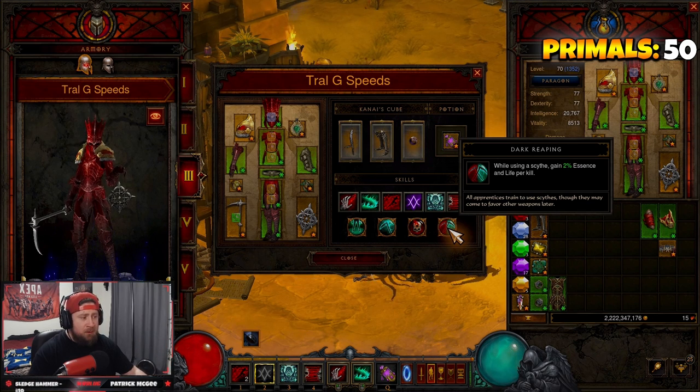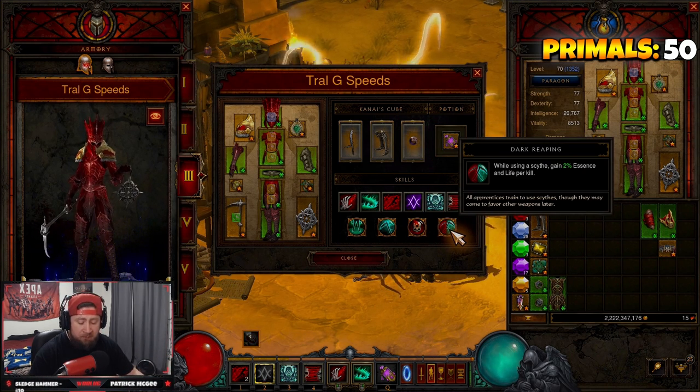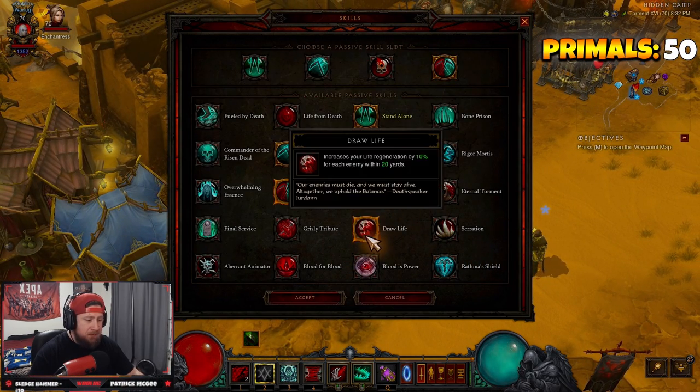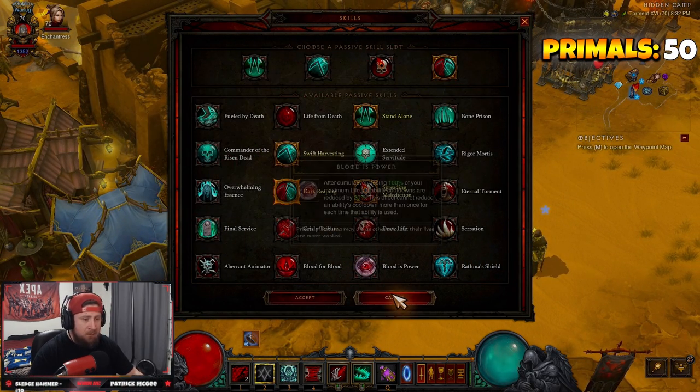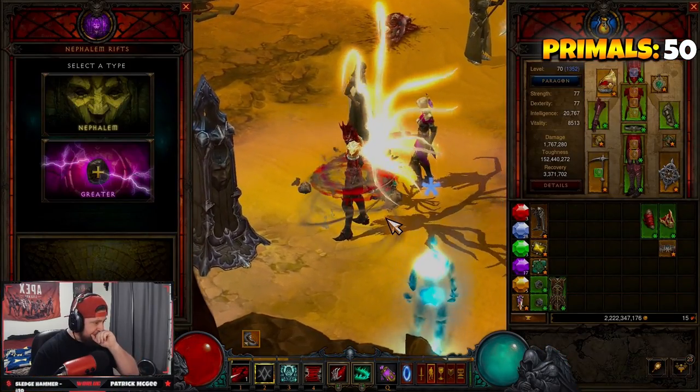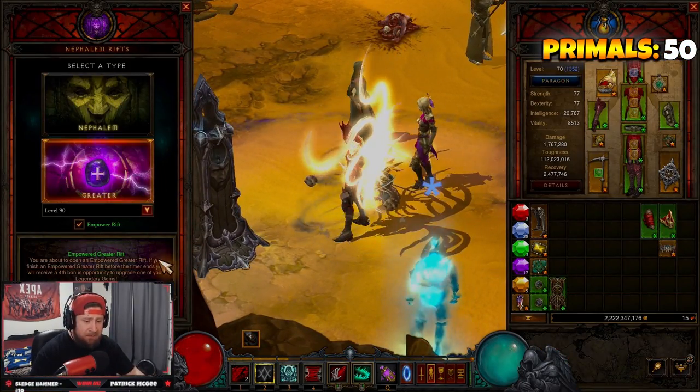I chose Dark Reaping here so we gain 2% essence on life and life per kill. If you're playing Hardcore or pushing, you'll want to use Final Service instead. That is the build — we're going to go into a GR90 and showcase it.